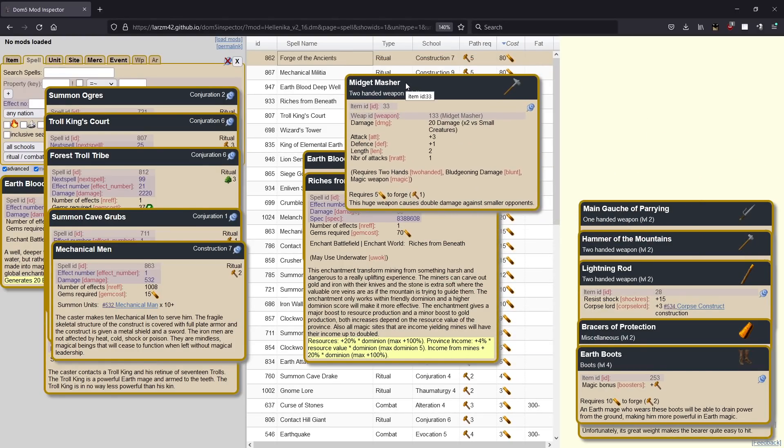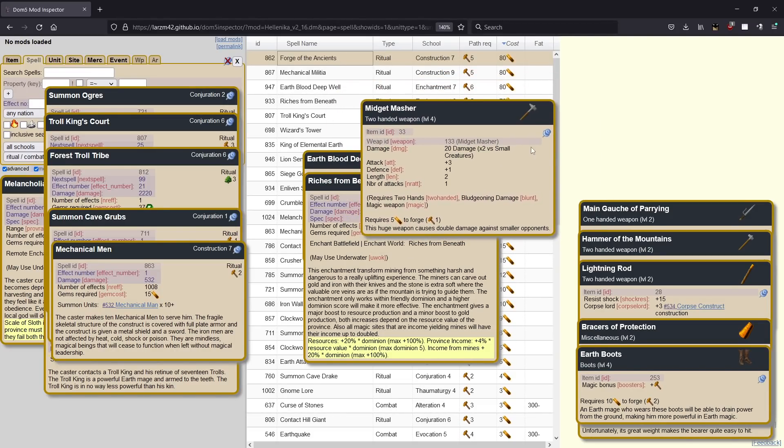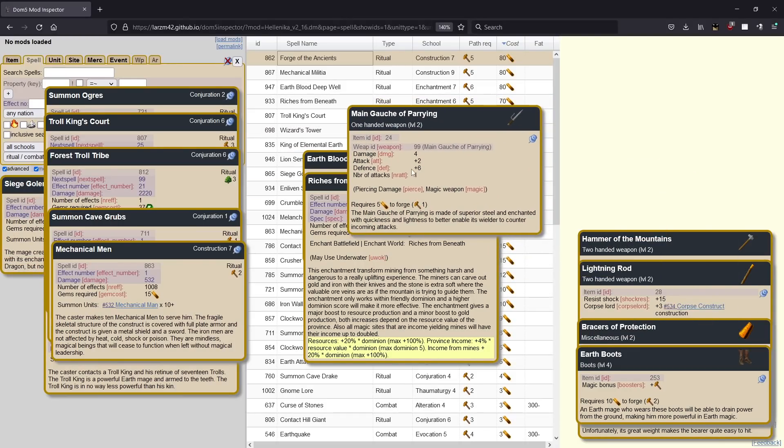Next up we have the midget masher. This is situational, but it can be really good. If you're bigger than the people you're hitting, it's going to be your highest damage item — pretty much guaranteed, unless they have a lot of defense and you miss a ton. If you think you're going to hit them and they're smaller than you, this thing is going to do an obscene amount of damage. That said, a lot of times when things are smaller than you, you don't care about doing a lot of damage — you'll kill them anyway if you're a thug. Really, this mostly gets used on things that are size four and five when you are size five or six. Next up we have the main gauche of parrying. This thing gives you the most defense out of all the standard items in the game and it's only five earth gems. So you put two of these in both hands and that's a bonus twelve defense — it's pretty sick.